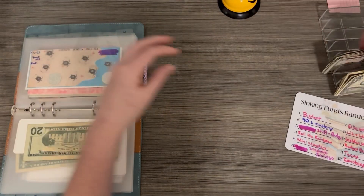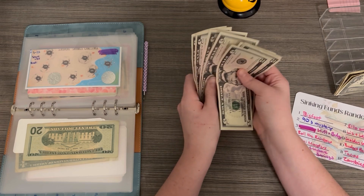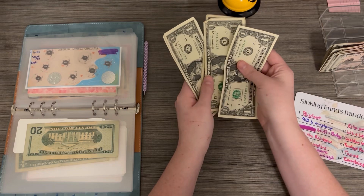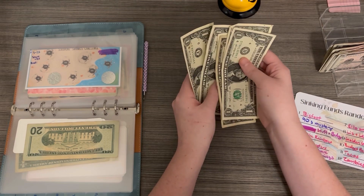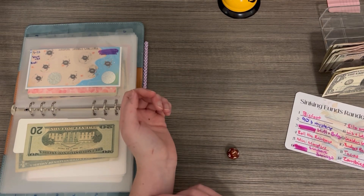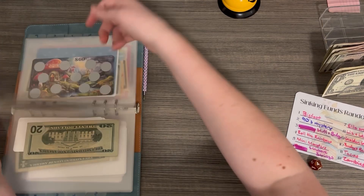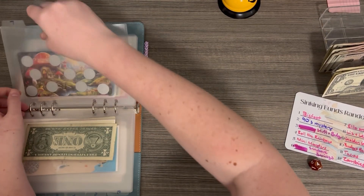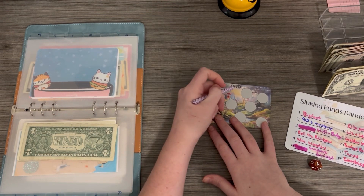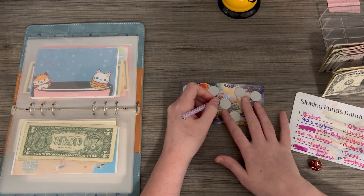Counting what I have left to allocate — $51. I kind of want to roll a seven; I roll a four but I'm going to do seven anyway because I really want to start this one. It's from Misfits of Budgeting and it's the 60-plus challenge, so there's going to be a multiplier.